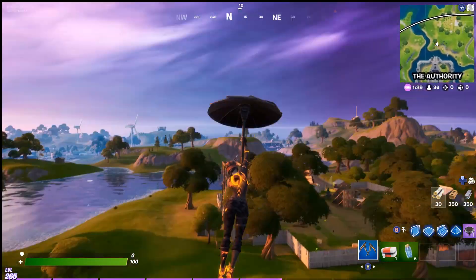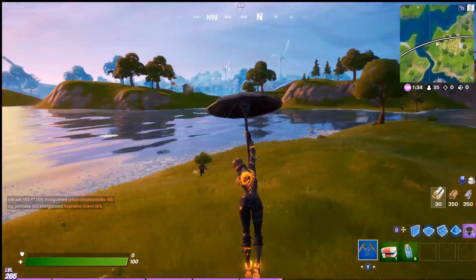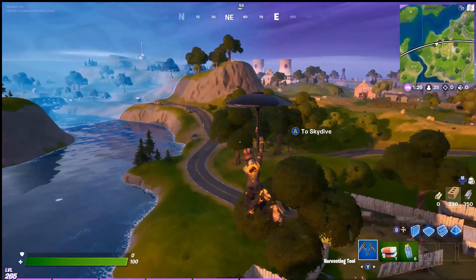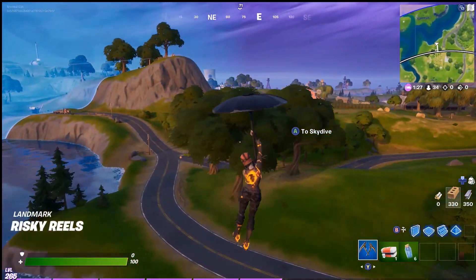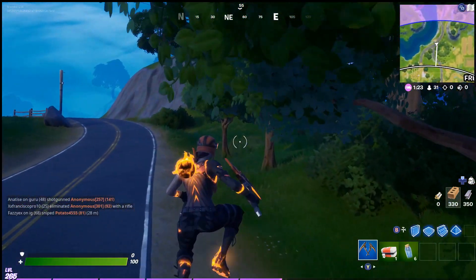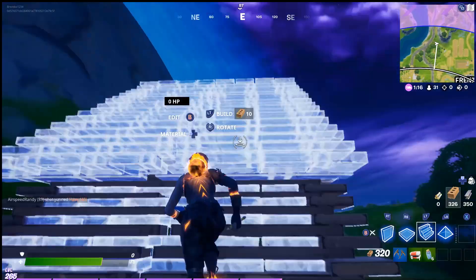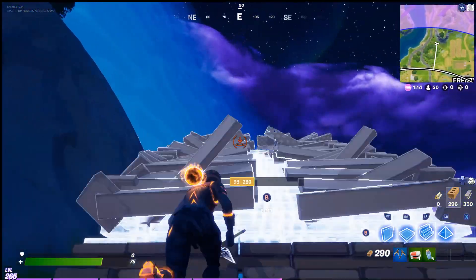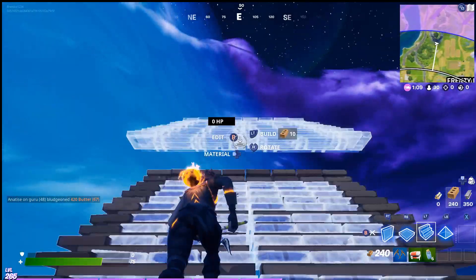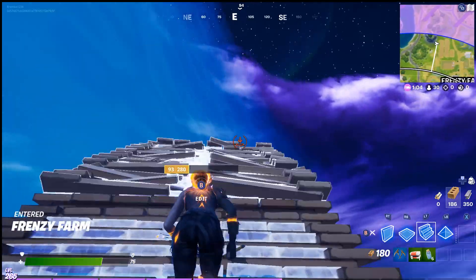We're just kind of looking around. We got a player right here on us — we'll build up and launch away from them. That's another nice thing about the launch pad, you can just get away. The point of this video is just to show you guys how you're able to find a llama inside of almost each and every single match inside of Fortnite Chapter 2 Season 3.